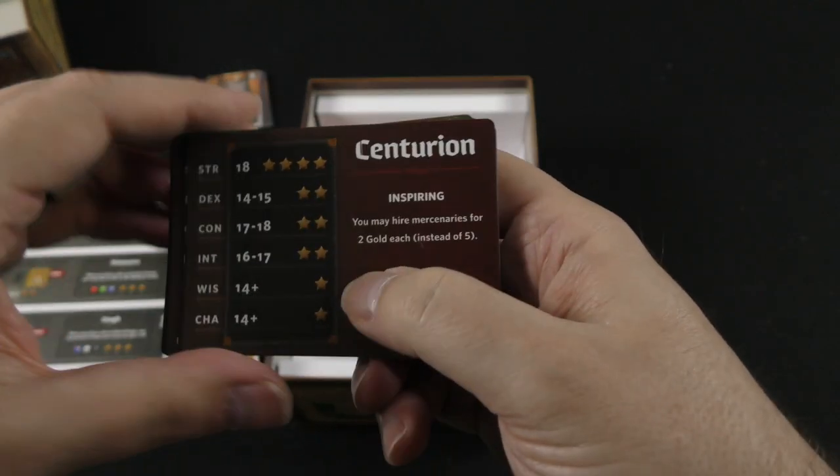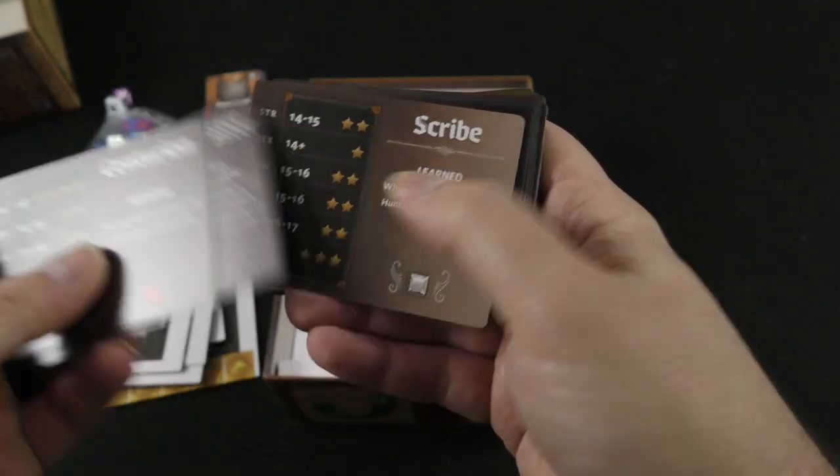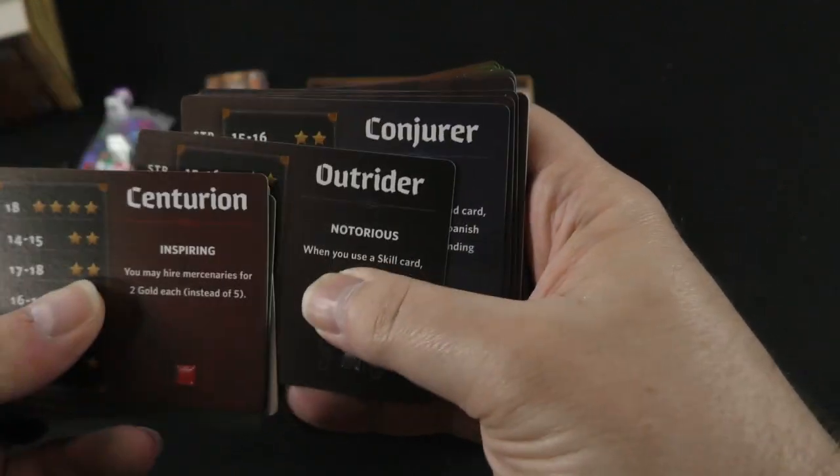Here we can see some of the different classes: Centurion, Hunter, Beastmaster, Scribe, Outrider, Conjurer — just going through these quickly.